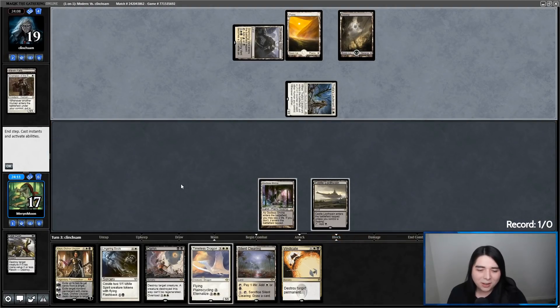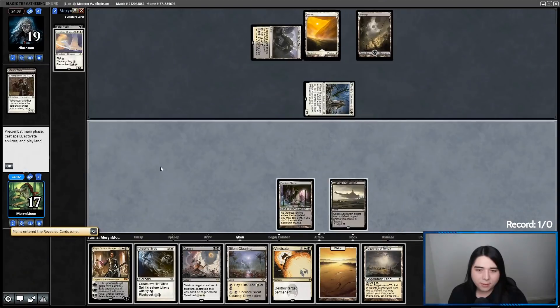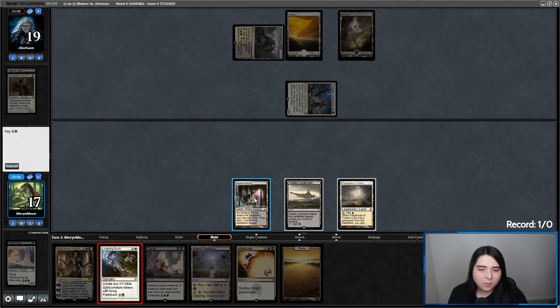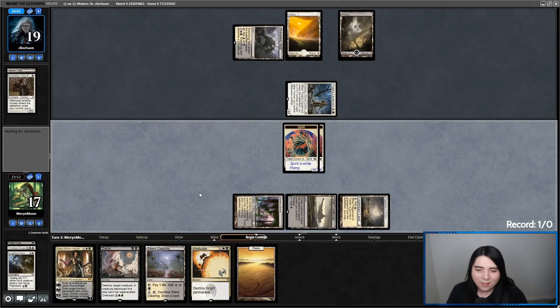I can Plainscycle here with a Timeless Dragon — let's do it. Let's get a basic Plains. I drew a land anyway. I'm just going to go for Lingering Souls and then go for the aggro plan — flashback the Timeless Dragon and go in. Going up against Black-White Zombies.